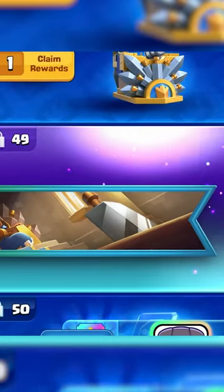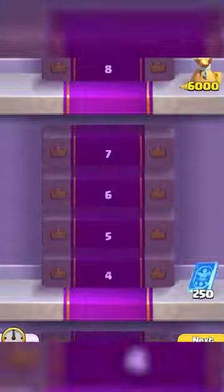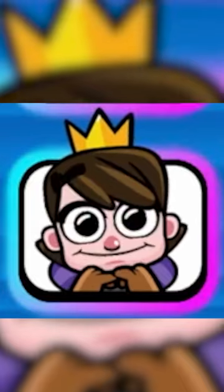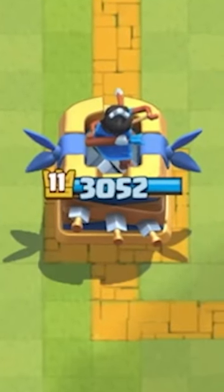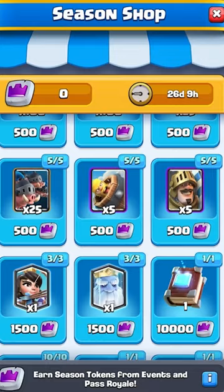There's a new season update. Tier 49 is going to be a banner of the Dagger Duchess, and tier 96 is a Battle Ram emote. In Path of Legends, the new tower skins have the Dagger Duchess theme with knives equipped in the back and slotted in the front.